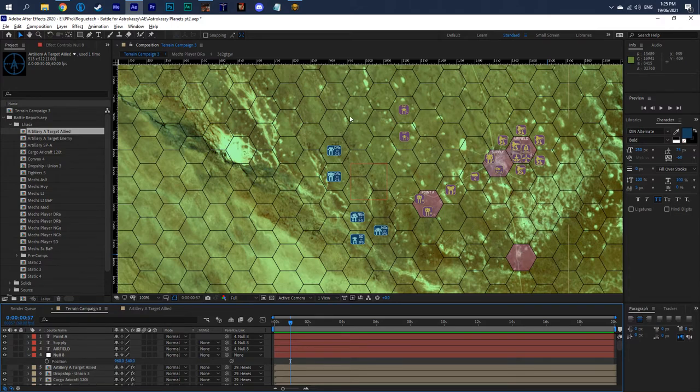If none of that works and we're just down to mechs fighting across a map, that's fine too. I just thought introducing a few other individual elements might make it a little more interesting rather than just moving your piece on the board, doing combat, moving your piece on the board, doing combat.